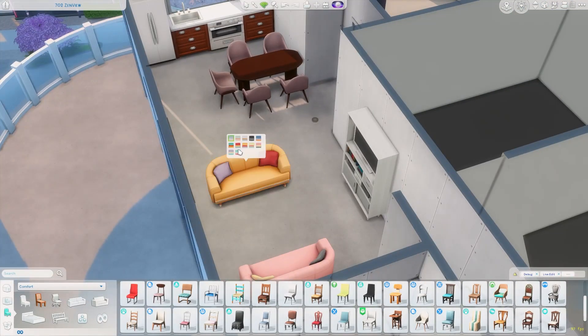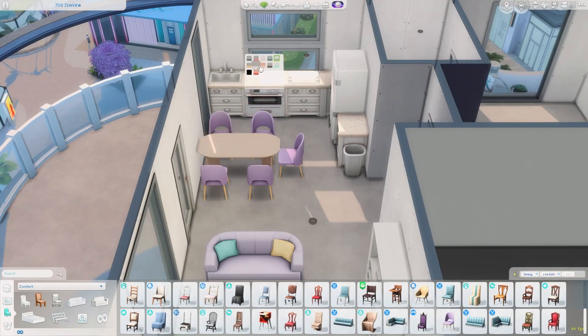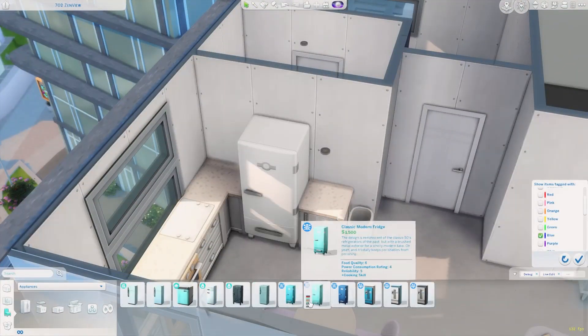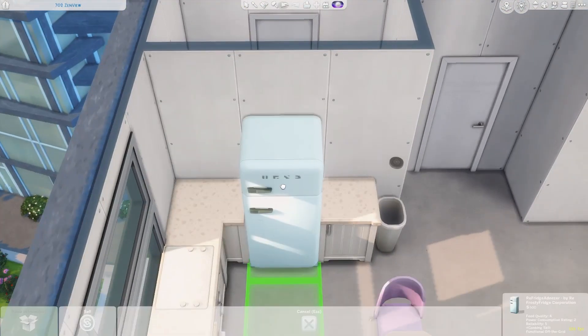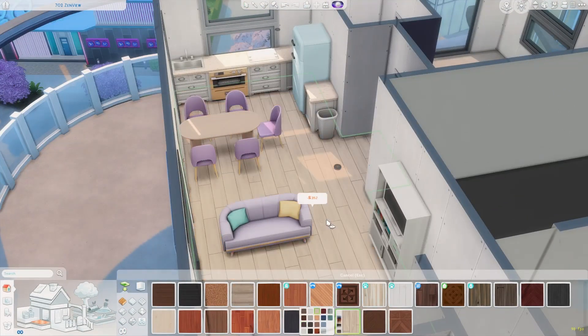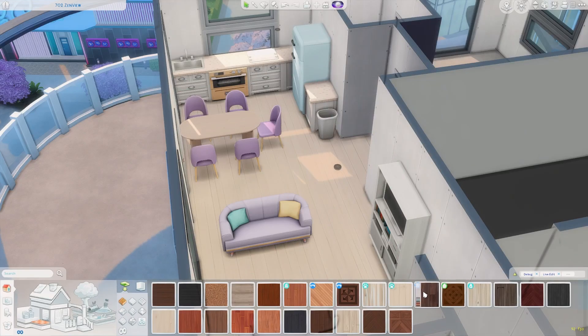One thing about apartments that really gets me is the fact that you have to download them as rooms. If you guys have any questions or need a quick tutorial on how to download these apartments, feel free to let me know and I will gladly do so.